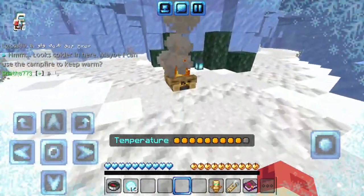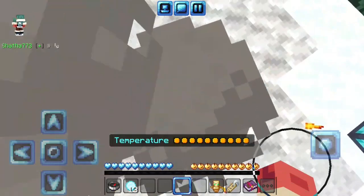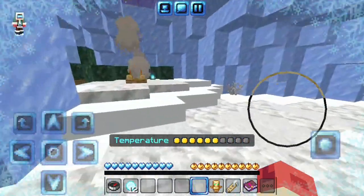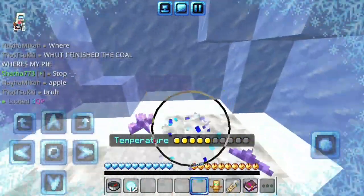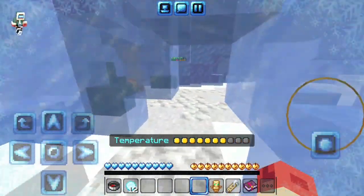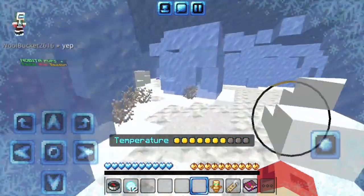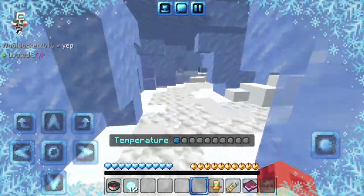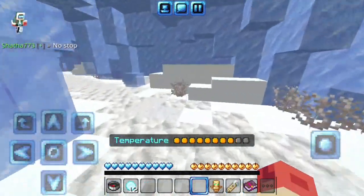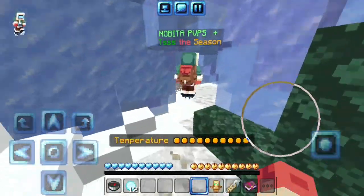Once you complete the parkour, you will start getting colder. To warm up, stay near the campfires. If all your temperature bars get to zero, you will start taking damage. First go right. There are also some crystals that give you 3 QP. After the second campfire, go straight then left, then straight again. Go right to get the QP then immediately run left to get to the campfire. After that go right, go right again to get the QP, then left to get to the campfire.